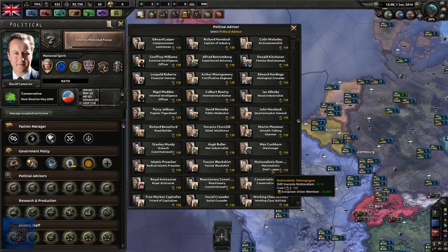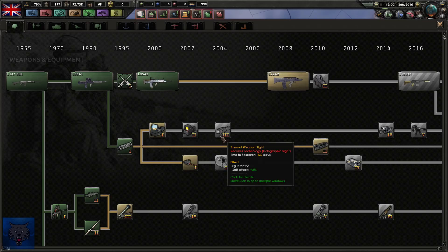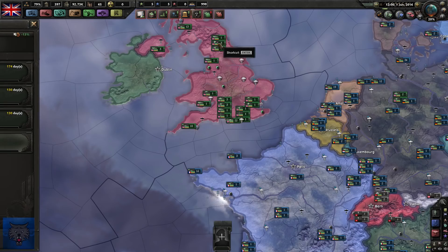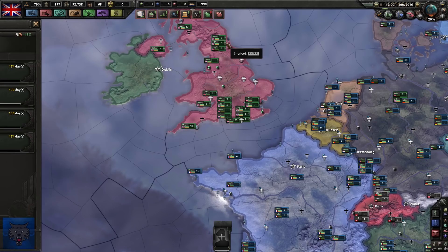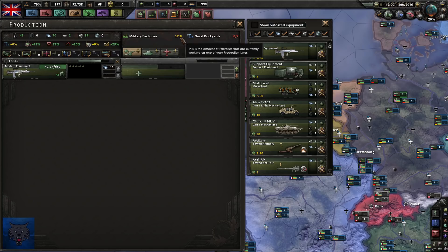We probably should prioritise research. Do we seriously only have 10 military factories? That's absurd. Let's get some support equipment up in here as well, get everything raring to go. We're actually going to go through the tanks - we've currently got the Challenger as our main battle tank, the VFM as the light tank, and we've still got the Churchill and the Albus in service as well. Artillery-wise, nothing really too fancy.